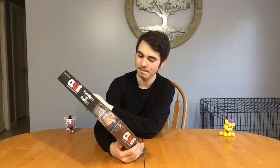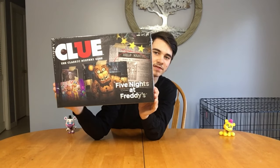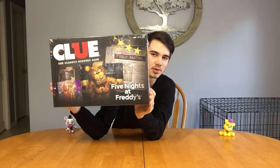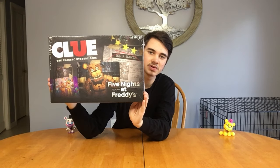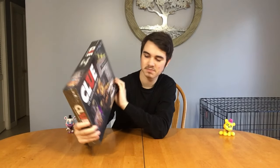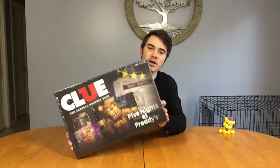Alright, so first up, let's take a look at this here cover. It's not that bad, it's really not that bad. This whole thing is based off of FNAF 2 for some reason — I guess it has the most rooms and the most characters. You got Freddy on the front along with the newspaper, you got a little artwork down here, and Balloon Boy as well. A very minimalistic design — you got FNAF right down here, you got Clue, the classic mystery game.